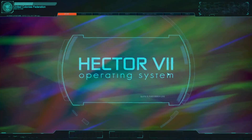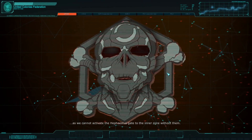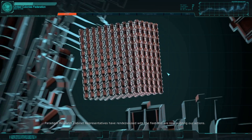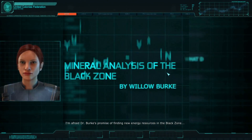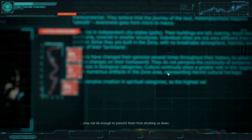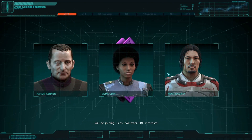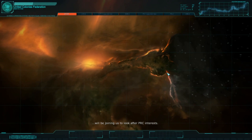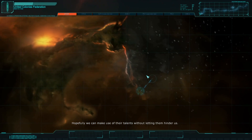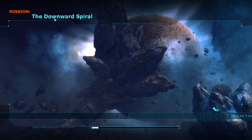Loading screen: the expedition is in trouble. We're in pursuit of the pirates who stole our T-cells and we cannot activate the Hephaestus gate in the inner zone without them. Paradigm Research Cabinet representatives have rendezvoused with the fleet and are now auditing our actions. Commissioner Aaron Renner, tech specialist Alma Lynn, and Dr. Henji Nagata will be joining us to look after PRC interests. Hopefully we can make use of their talents without letting them hinder us.